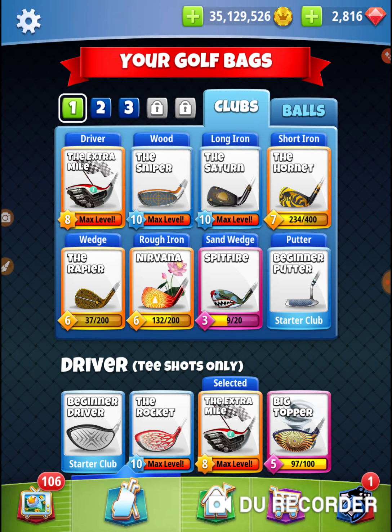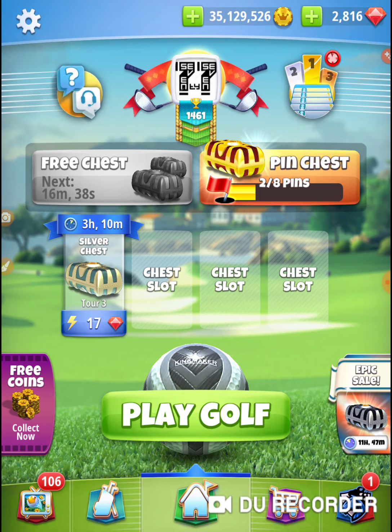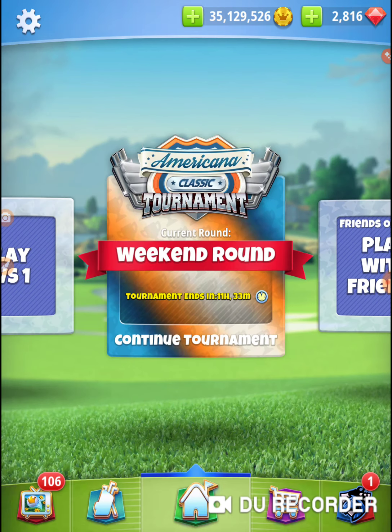Trying to get around a curve, so we need as much curl as we can. The more side spin you get on a ball, the better. I've got a Hornet — those are my go-to lower clubs.